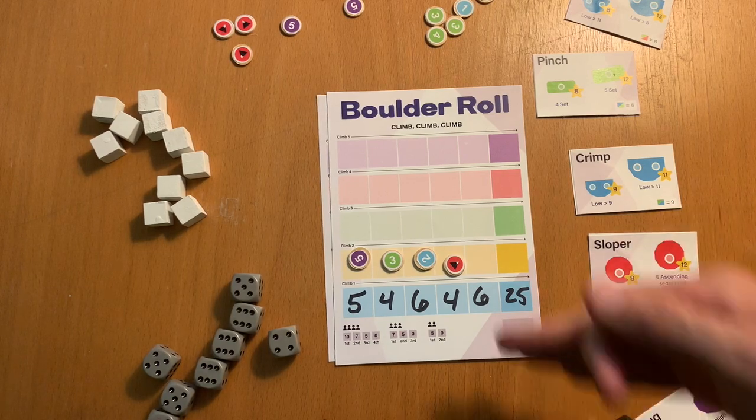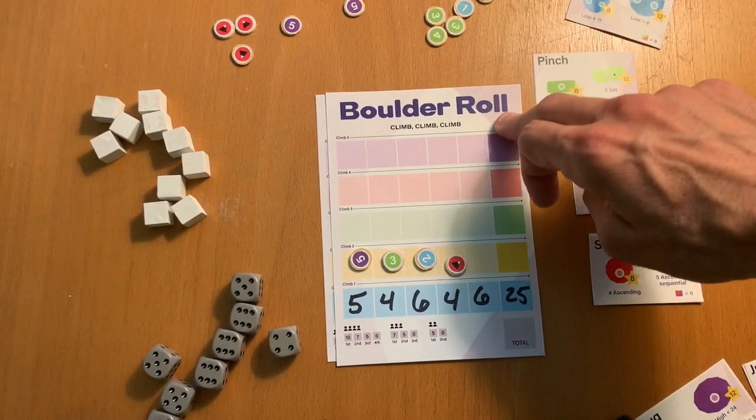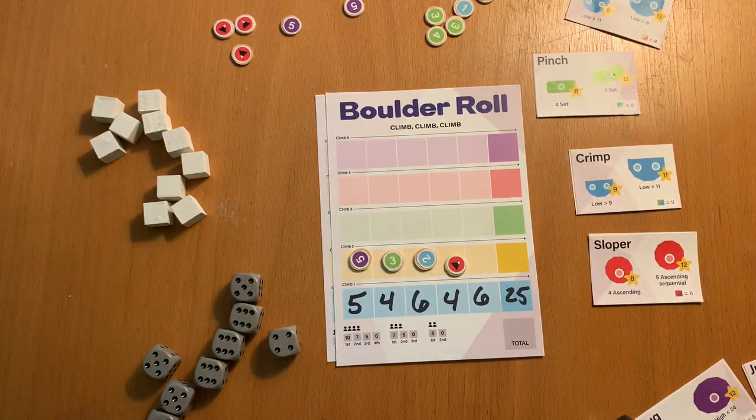That's basically it. Once everybody has climbed up their wall, everyone adds up their points. The first person to finish will get some bonus points, and so will the second place finisher as well. It's called Boulder Roll — a dice climbing game of rock rolling. It's got a cool rock climbing theme, two different ways to roll and use dice: careful and strategic in the first round, fast and frantic in the second. It's simple, has cheap components, and plays in about 20 minutes. We've had a ton of fun making this, and somebody out there will have a wonderful time publishing this with us. Boulder Roll — thanks for checking it out.